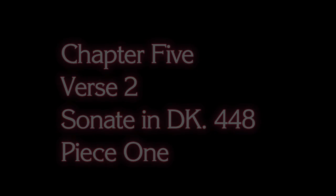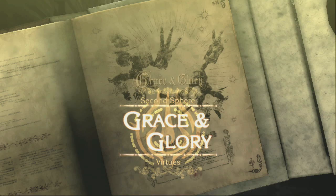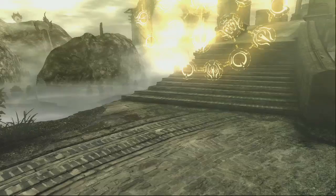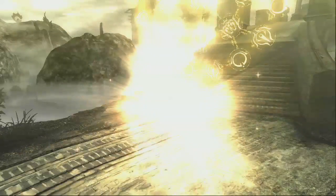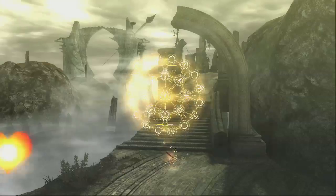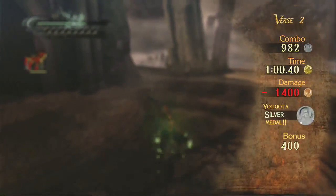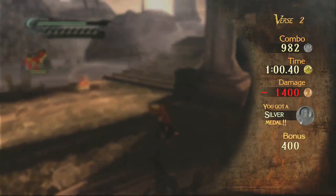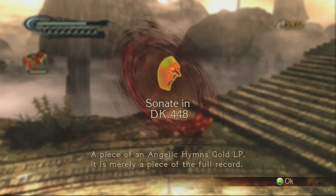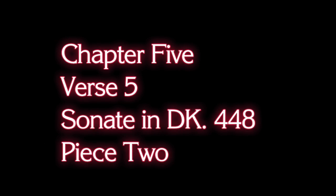Okay, Chapter 5, Verse 2 — we're going to get our first of three pieces, and it's one of those ones that you can't miss. You just got to fight Grace and Glory for the first time, and after you beat them, your first little piece of the LP will show up. Walk into it and there you go — first part of Sonnet in DK-448, which is everyone's favorite catchy little tune.